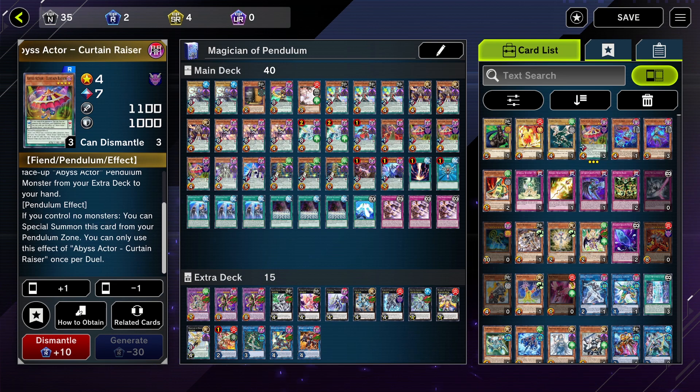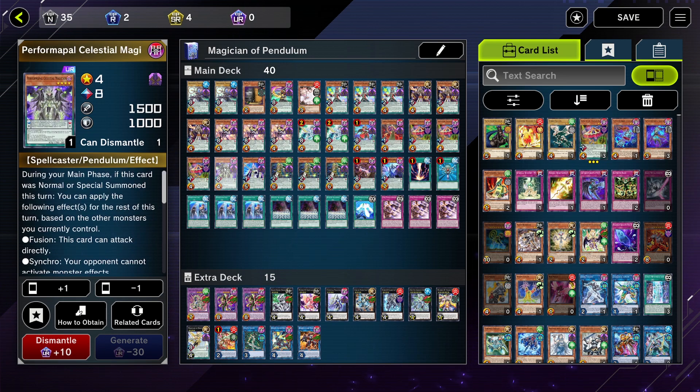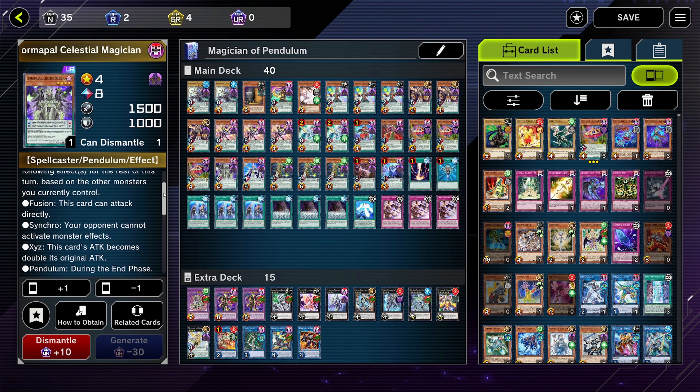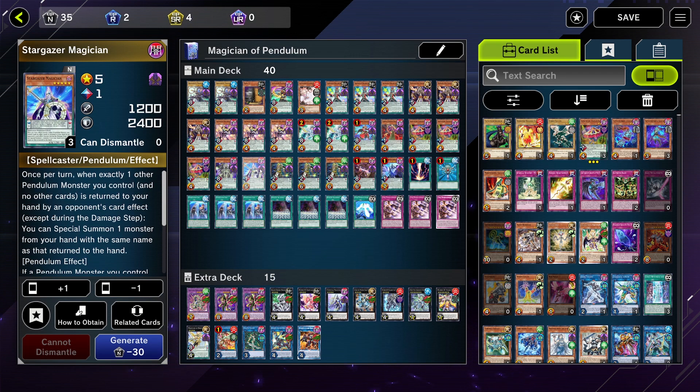This card — added from Pendulum Sorcerer Magician — has a really cool unique effect. It has like four effects; I'll let you read them. Star Gazer Magician is really important too.